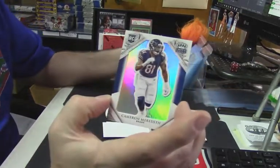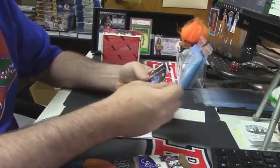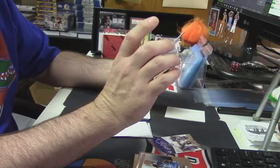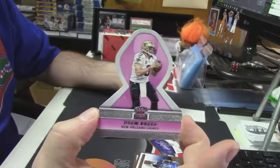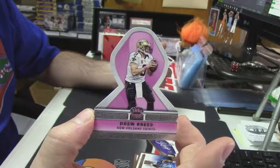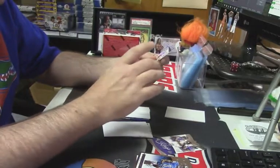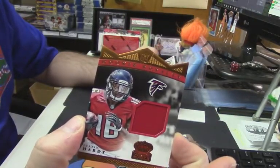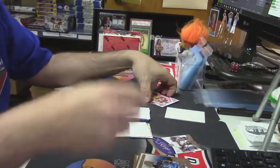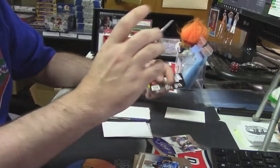Cameron Meredith rookie card. Alright, it's Drew Brees. Does this card shape remind anybody of anything? What does this card shape look like to you? Alright, next one is a patch — Justin Hardy, $1.99. OK so it's not just me then — I'm not going to say it out loud because of the video, but you can see the chat. Trey Williams rookie card.